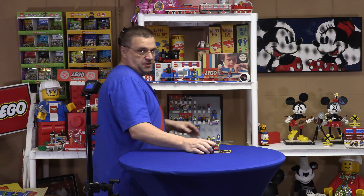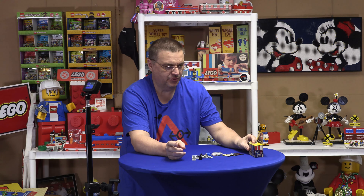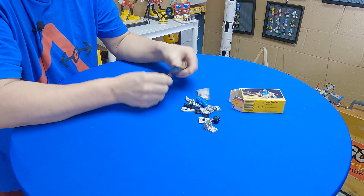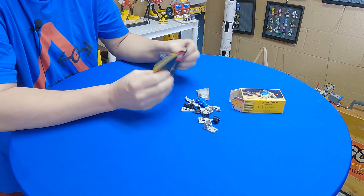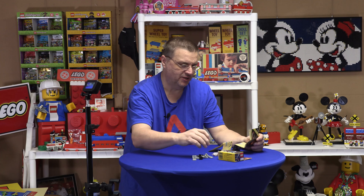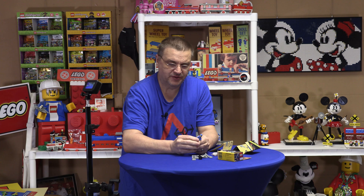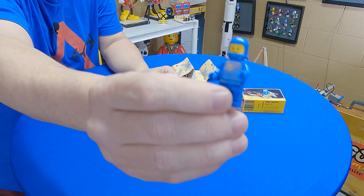Alright, we have the Astro Dasher. I don't even know if we need to speed build this one — it's awful small. The trick's gonna be: do we have all the parts? We have the box and the instructions, but we did have some leaky parts in that red bin. Our blue space guy has got some really good color on his torso.